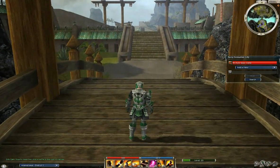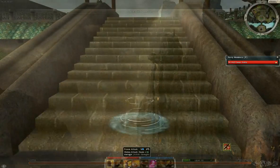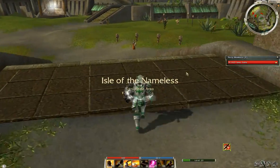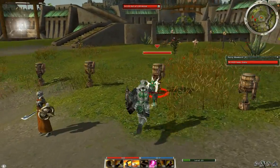Today's build is a warrior build straight out of the meta: Enduring Axe. It uses Warrior's Endurance to maintain energy, spamming attack skills such as Power Attack, Cyclone Axe, and War Wind to keep your energy fairly high. We're in the Isle of the Nameless just to give a brief demonstration.